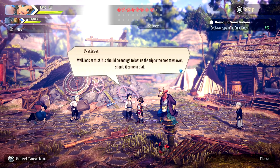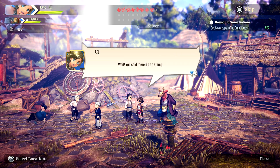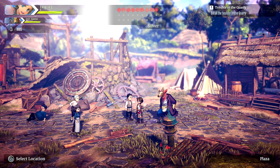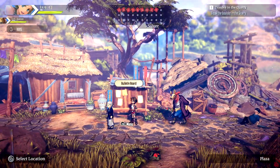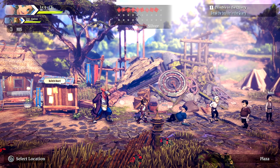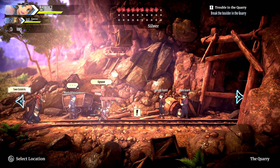I got the mushrooms you asked for. The NPC responds that it should be enough to last the trip to the next town over and they'll sun-dry them to preserve them. CJ asks about the promised stamp and receives it. Back in town, no new quests or exclamation marks visible on the map, but people with quests don't always appear on the map. For now, I want to go to the quarry and see if we can go further in.